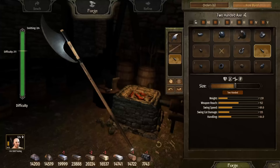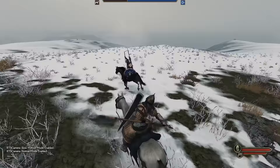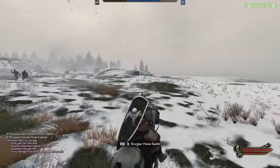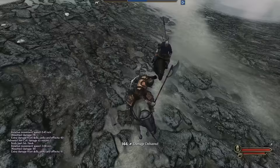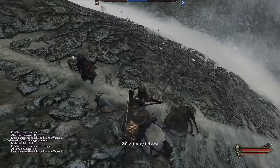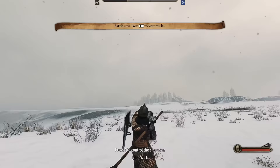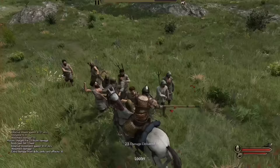Now for a truly horrifying weapon, the Executioner's Cavalry Axe. At 152 length, this weapon can hold its own in mounted combat, and at 135 swing damage, it packs more than enough punch to deal with any armor. It can take some time to adjust to the length and swing speed, but it's well worth the effort. The two drawbacks are the handling and the swing speed — unless you hit close to the center sweet spot, damage will be minimal.